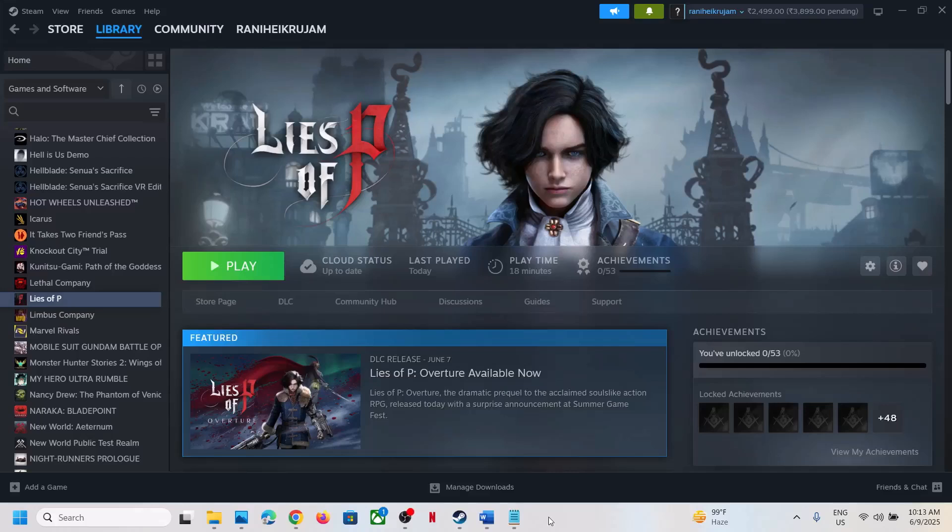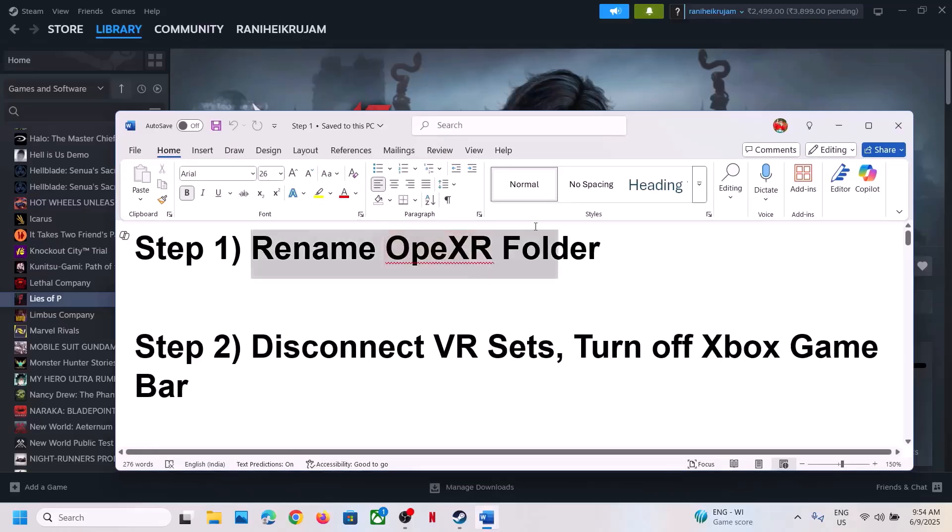Hello guys, welcome to my channel. Today in this video I'm going to show you how to fix fatal error or low level fatal error with the game on your Windows computer. The first step is to rename the OpenXR folder.